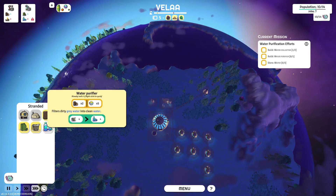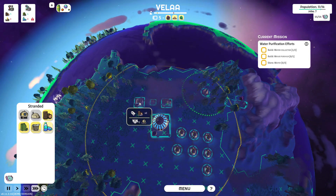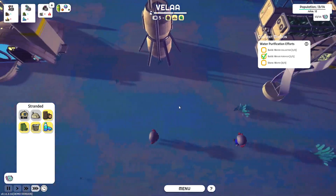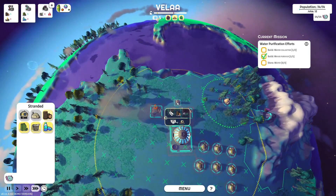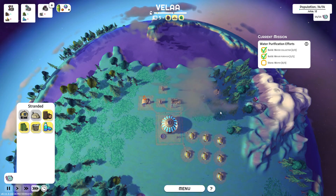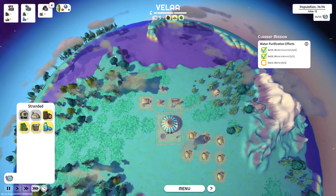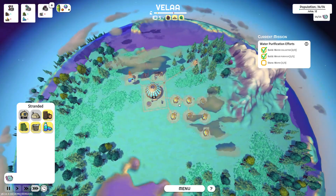Water collector and water purifier. Let's get the water collector — I would have thought it would make sense to put it by water, but it doesn't seem like it actually matters. I'll just put those there. One additional water collector. So aside from the logging aspect, it doesn't seem like there's really much of a reason to put anything in a specific area — you can just kind of put things however you want.